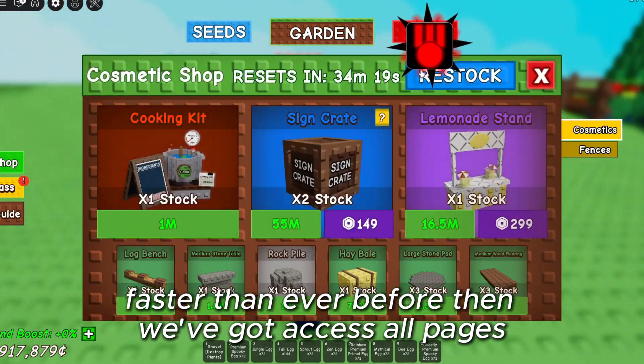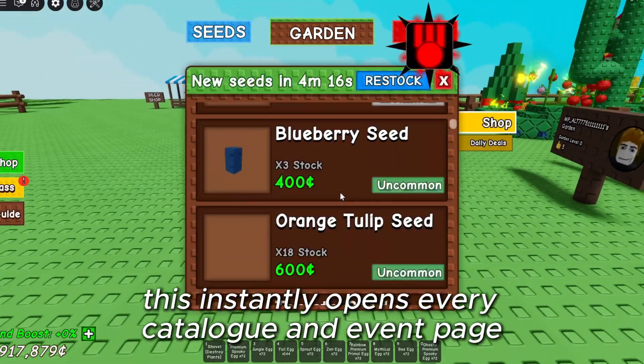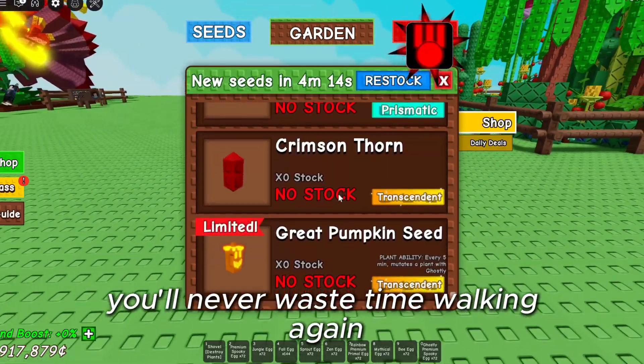Then we've got Access All Pages. This instantly opens every catalog and event page anywhere on the map. You'll never waste time walking again.